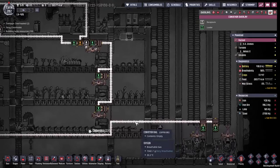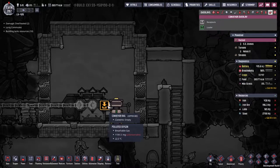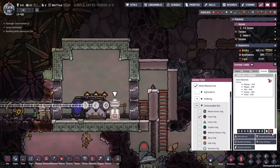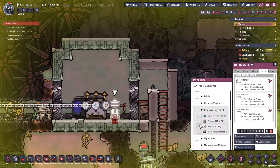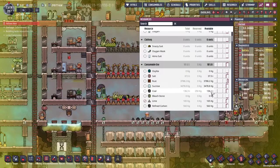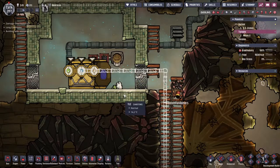Wouldn't it be great to sort coal off of here and then send it straight up and into this system? Until we can do that, I'm going to click the coal button here and start sending a whole bunch of it across. In fact, we might only be sending that across because they've got everything else they need. They need some reed fiber — we do have 136 tons of the stuff. A couple of hundred kilograms of coal have gone through already.